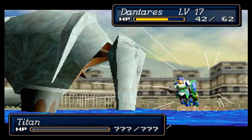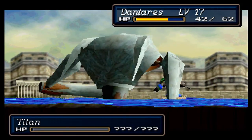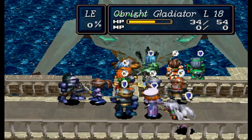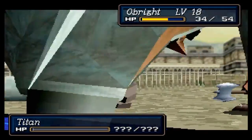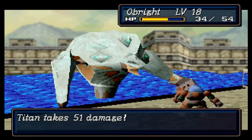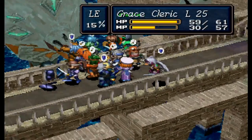Then again, if we start getting a crit every single time we attack him now that one arm's broken, I'll change my tune. Because the damage will stack up a lot quicker. Maybe that's what you're supposed to do — use magic to break the first arm, and then once that's down you can just start really laying into him. That's three crits in a row — another 150 damage or so at least. That's 15% of the next arm broken.